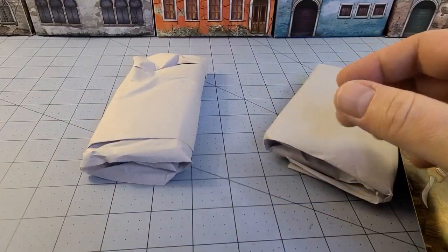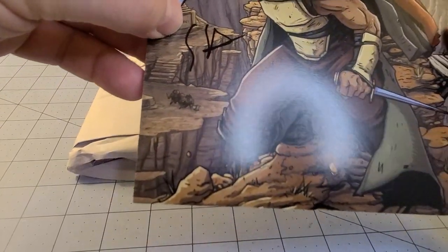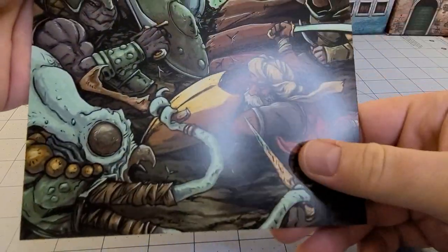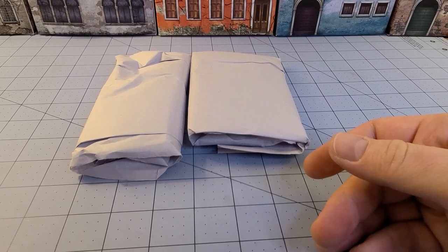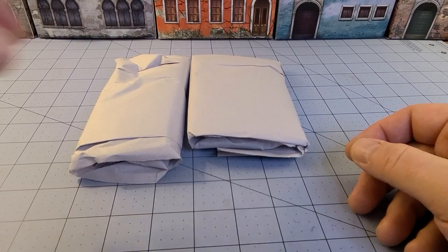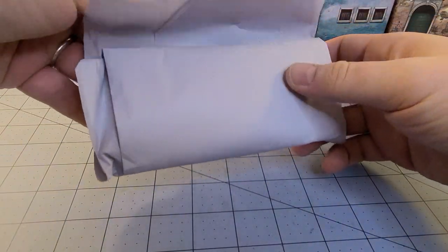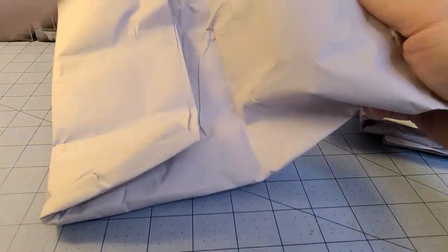It looks like my add-on characters were sandwiched in there. Here we have Mr. Sutter's signature — not as cool as getting the hardcovers autographed with a little artwork, but still a nice touch. I think I showed those off before. Naturally mine has the lizards.